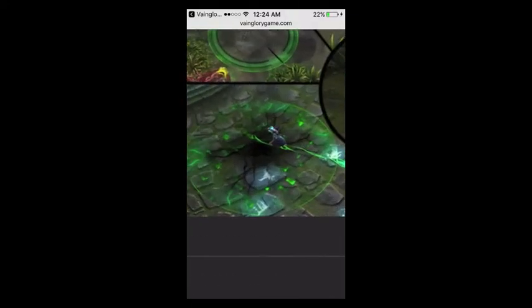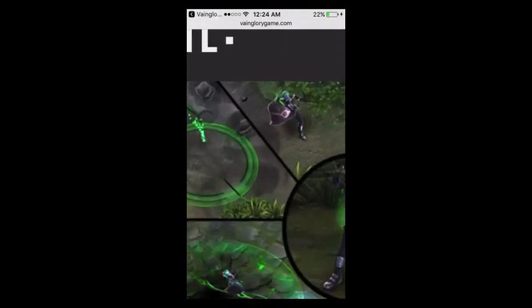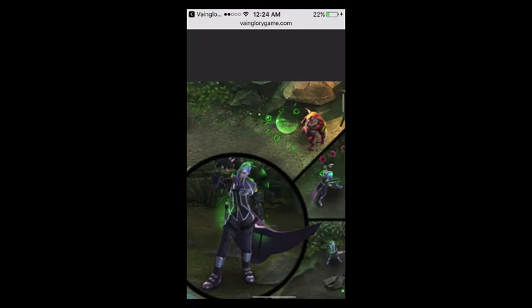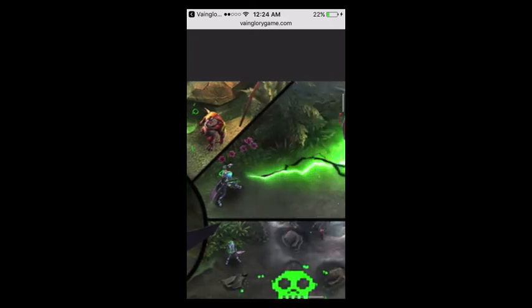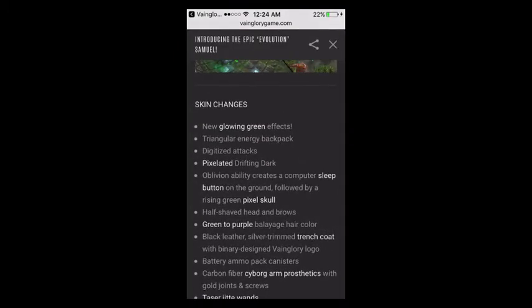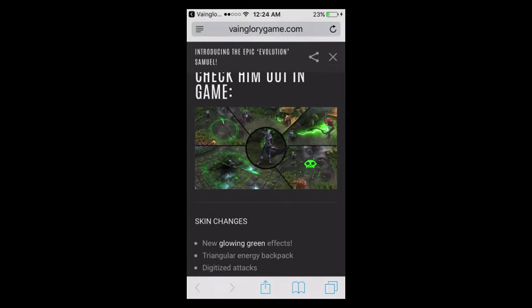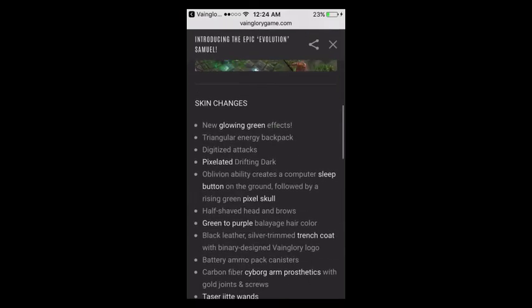It kind of looks like a Matrix kind of code going on here — ones and zeros, which is basically binary. Basically going for a more digital kind of feel, Matrix if you will. Pixelated Drifting Dark, as you can see right there. It doesn't really look pixelated to me, but we'll go with it.